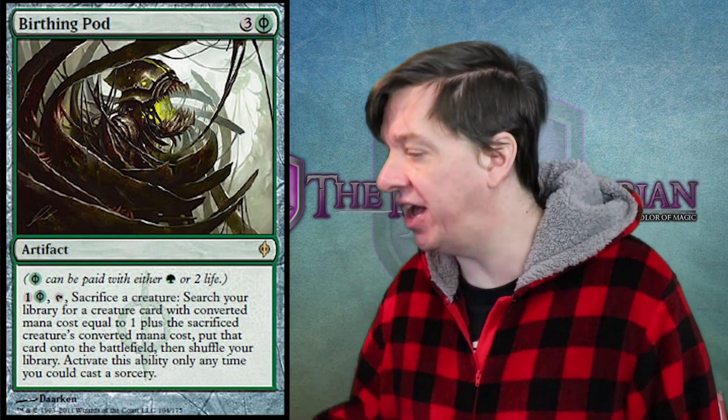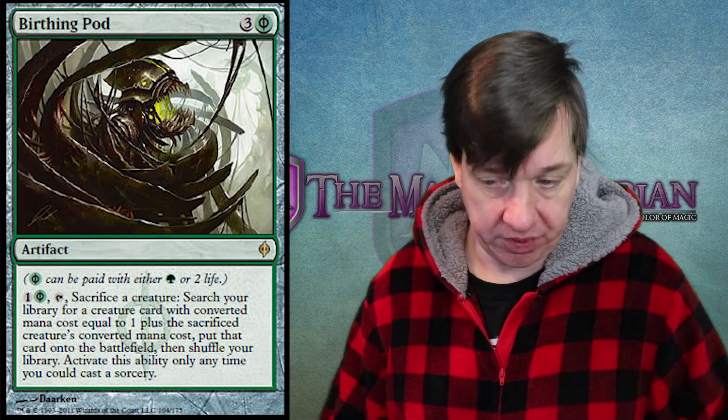So what is a Birthing Pod? Well, it's one Phyrexian green and three generic mana. If you don't know what a Phyrexian green mana symbol is, that can be paid either with green mana or with two life, functionally making this thing's casting cost, if you don't play green, three generic mana and two life. So it's only three to put out, and you pay two life. If you've used Shocklands or Fetchlands or anything like that, you're going to know that paying life is not that big a deal.